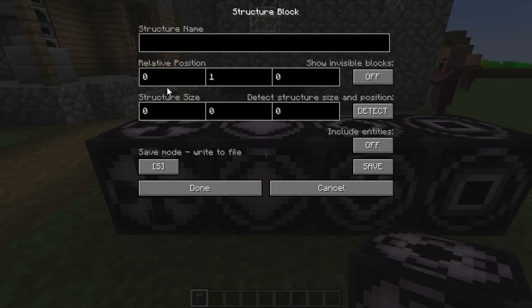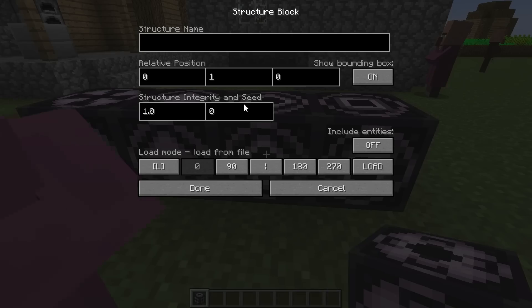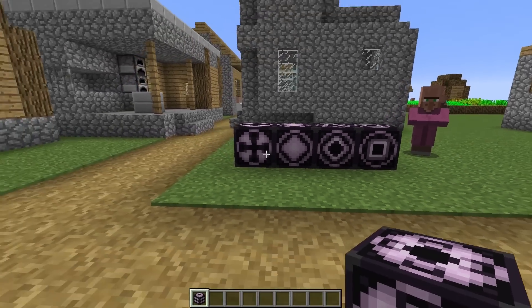Next is the save menu. You can tell it says save mode, write to file. We'll get into that a little bit later. Next is the load menu, and next is the corner block. So that's what all of those modes are.